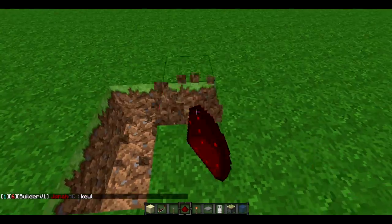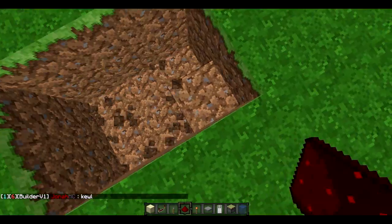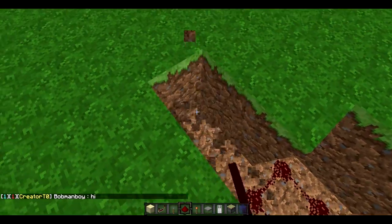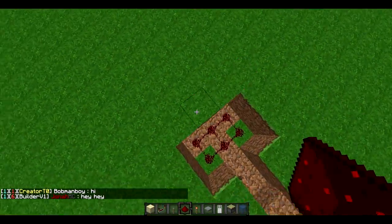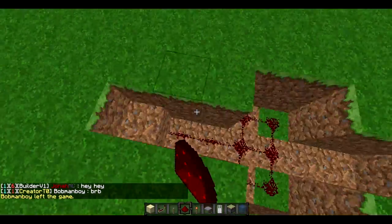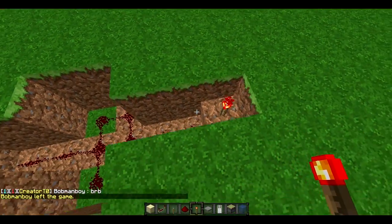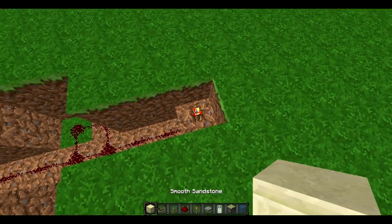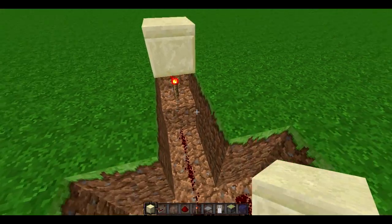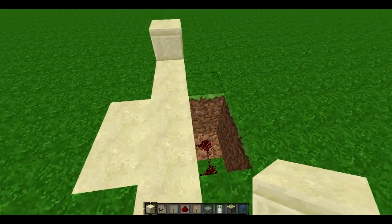What you do is dig a two-by-three area — it's going to be too deep. You fill that with redstone, then you do something like this. I don't know what you would call it. You place redstone here, redstone here — this, this — then you put stuff on top of this like that, and then you fill this all in very quickly.